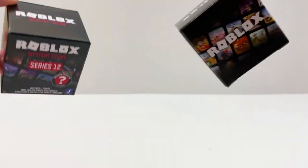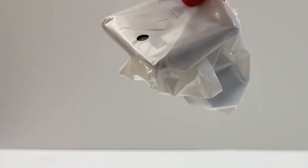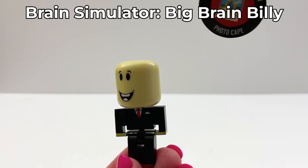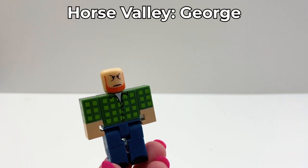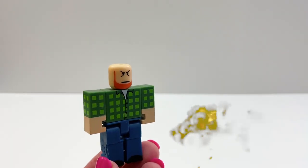And two more boxes — I love these boxes. First, we'll do series 12. This one's light. I know which one this is — this is Big Brain Billy. And this is his code. And the celebrity box. This is the farmer horse guy — I mean, Horse Valley George with his metallic milk can. That bounces! And the milk can is the code.